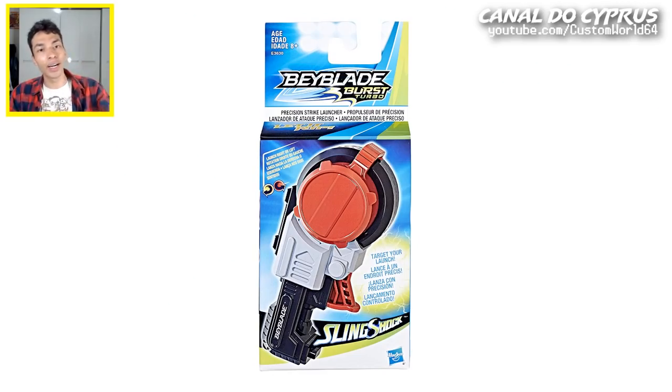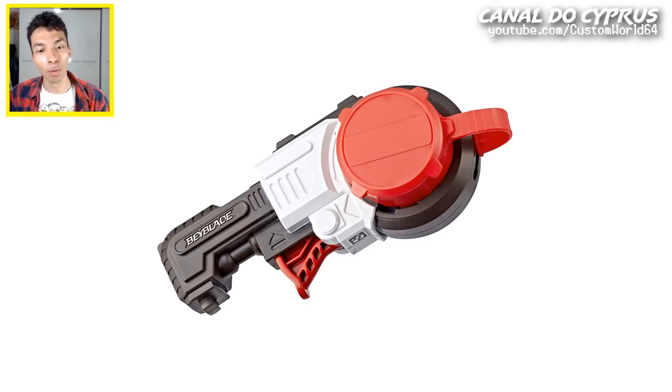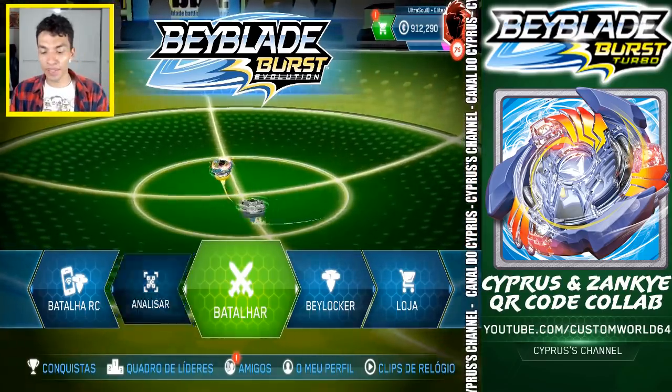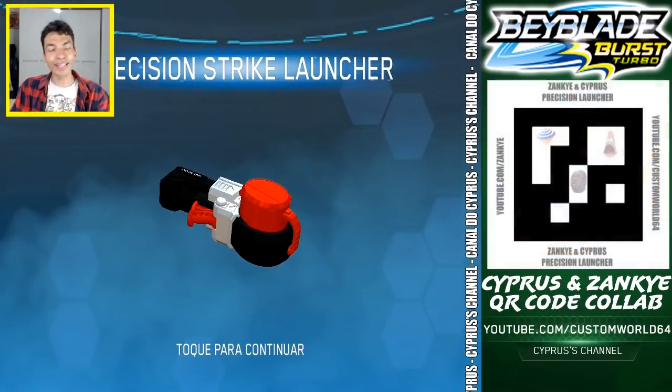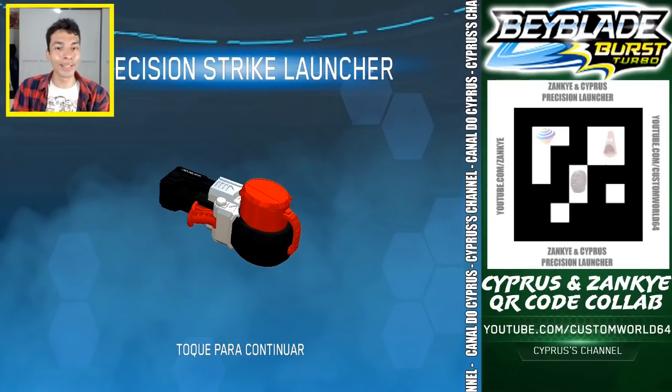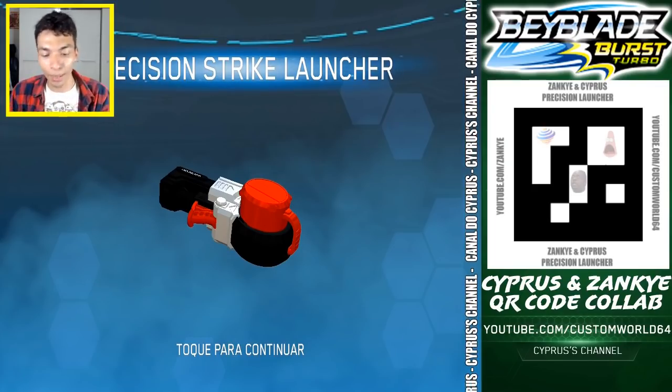Plus you can just press the trigger and done. With two of them you can battle any left and right combination on the arena, super fast. This is the QR code — it is on the product, and here it is. If you scan it in the app, just tap scan and aim with the small circle. And done! Here is the Precision Strike Launcher, the code is right there on the screen.